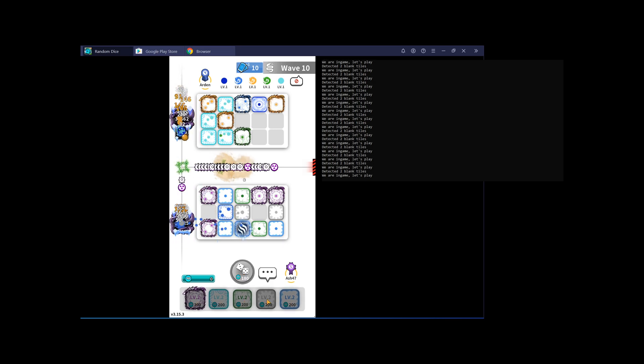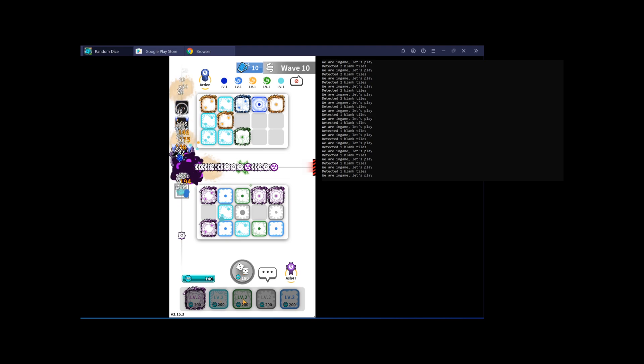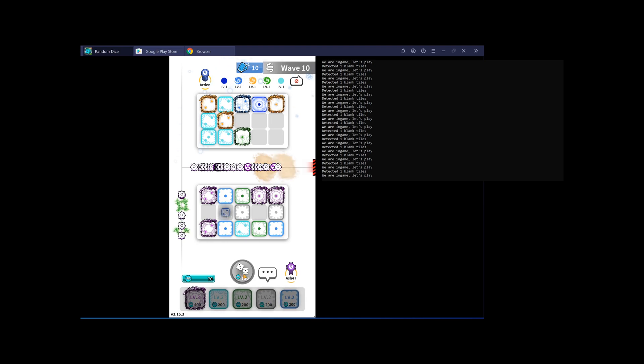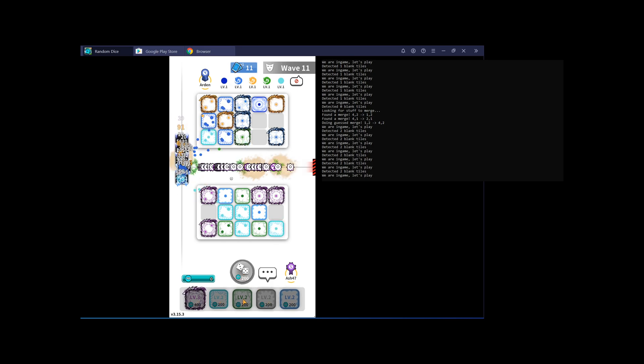Now let's talk about the Random Dice strategy. I spent a lot of time thinking about the simplest possible strategy that would actually work — we need to figure out which dice to place, when to do upgrades, and which dice we can merge. My first strategy was very simple: just click the spawn dice button and then each of the upgrade buttons. It starts out cheaper to buy dice, but eventually it costs more to buy a dice than to upgrade, so the bot slowly buys upgrades and spawns as many dice as possible. With this simple logic the bot already did pretty well, but it was being held back by not being able to merge.